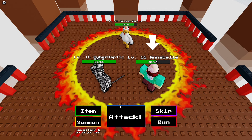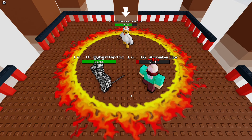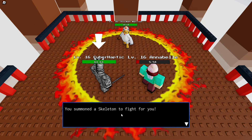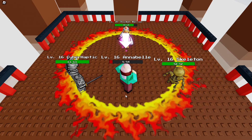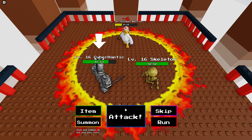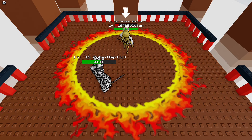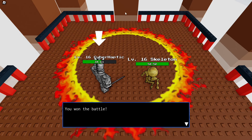I'll attack and Annabelle too — hopefully he doesn't attack twice. He healed! All right, skeleton time — we need more damage. Annabelle, don't die on me! Skeleton does seven damage. He healed again — he's too powerful! We crit — come on, we can do it! He didn't heal this time — yes, victory is ours! He fell off. That's a lot of XP — level 17, Annabelle's also level 17!